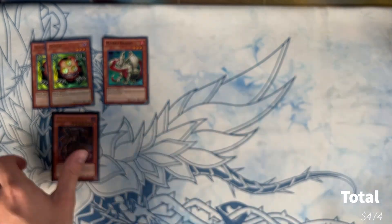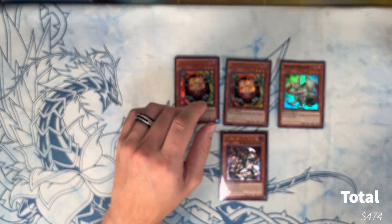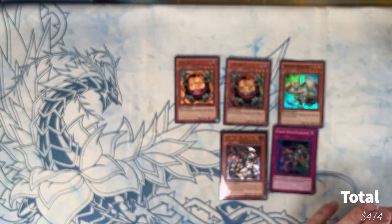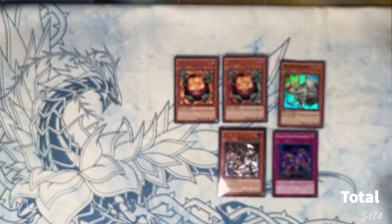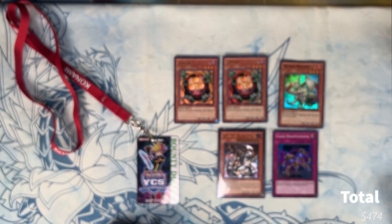Cool! Out of 25 packs - about half kept sealed to sell - we got: Dark Armed Dragon, two Sandaions, Mask Dragon, one more Hollow, and Chain Disappearance from the junk pile. So yeah - first YCS, opened up half my packs after being a bounty duelist, walked away with a Dark Armed Dragon I can resell for a couple hundred dollars. Stay tuned guys, I have a Rescue Ace deck profile coming up soon. Catch you in the next one - peace out!